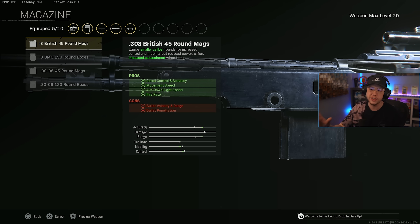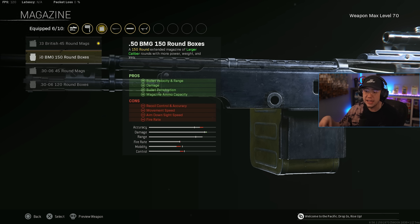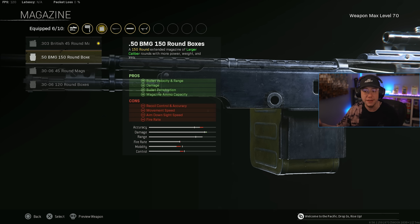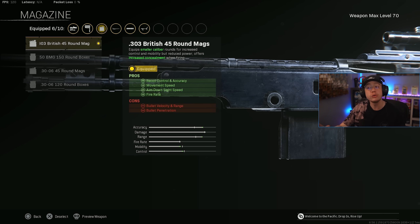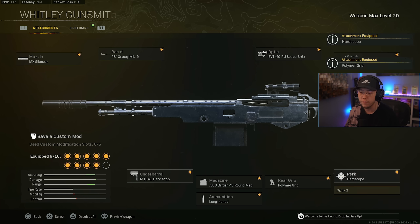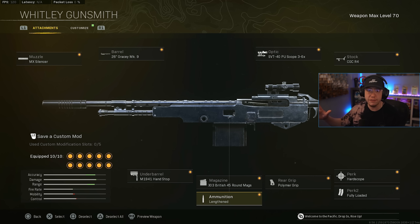For the magazine, most players will probably lean toward the British 45 — better control and better fire rate, nice and easy to use. That said, the 30-06 120-round is a solid extended mag option, and if you want the slower, hard-hitting 150 you can try that too. The 30-06 45 is just a fast mag I wouldn't really use, but the other three options all work well. Going for Lengthened and Polymer as usual, Perk 1 is Hard Scope for better control, and Perk 2 is Fully Loaded. This setup is now easier to use than ever and very strong over range.